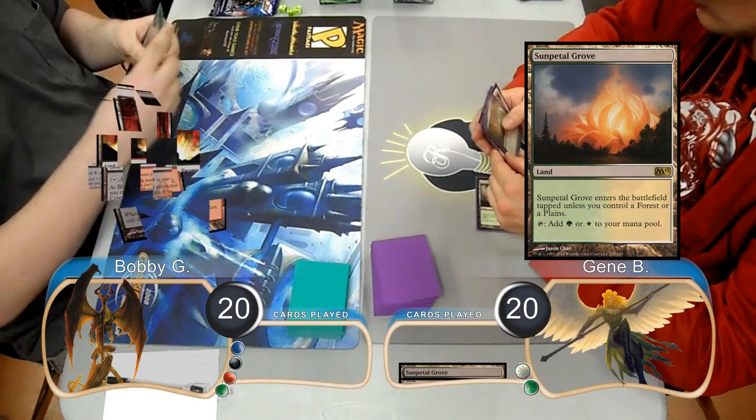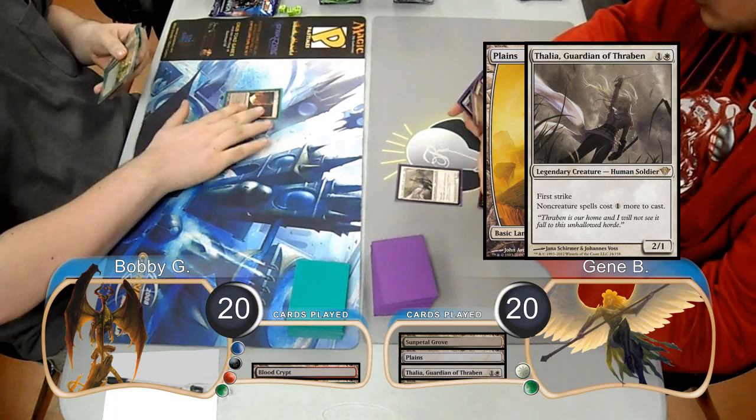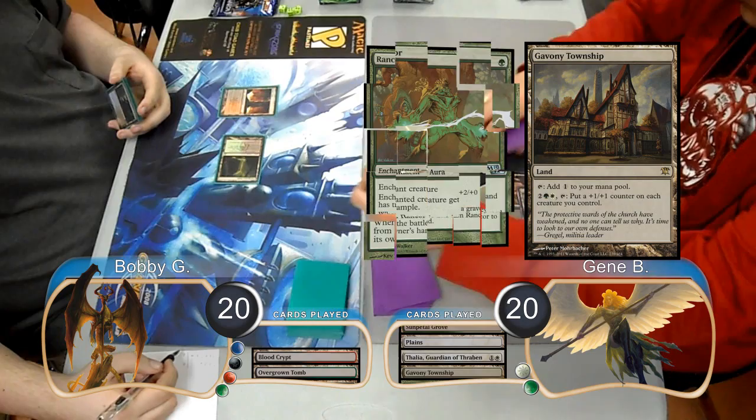Jean was on the play for this game and started off by playing a Sunpedal Grove, then Bobby laid down a Blood Crypt tapped. Jean then played a Plains and resolved a Thalia, Guardian of Thraben. Bobby just laid down an Overgrown Tomb, and then Jean put a Gavany Township into play. He then attached a Rancor to his Thalia and attacked for 4, taking Bobby down to 16.